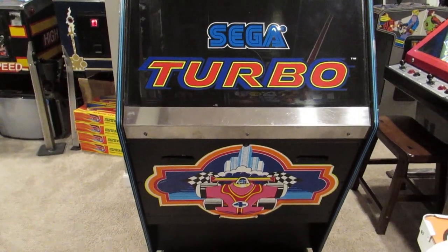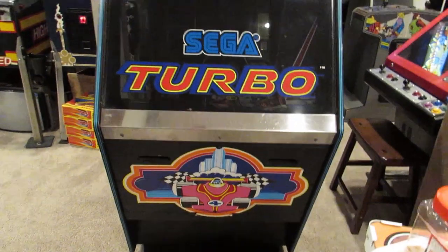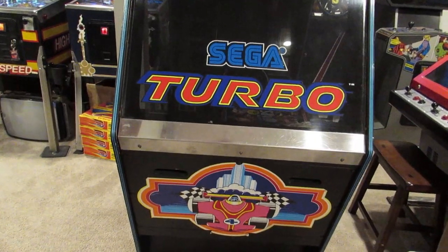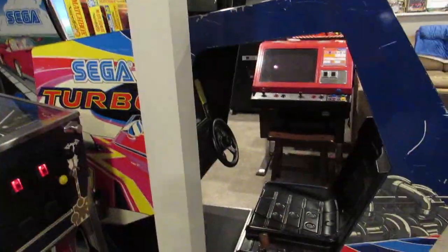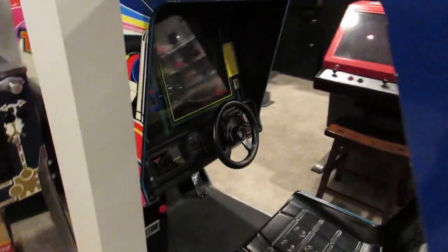Hey everyone, tonight we are going to be working on the SEGA Turbo Cockpit. I was playing it the other night and all of a sudden I lost my steering — the steering went completely out, I had nothing. So I pulled the game out of its hole, it's on wheels like a lot of these cockpits are, so I dragged it out and I'm inside the back of it. My steering wasn't working.